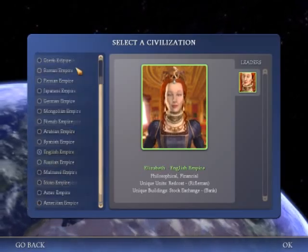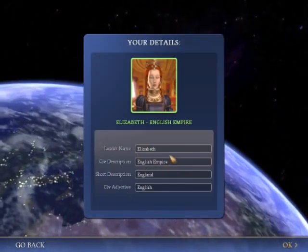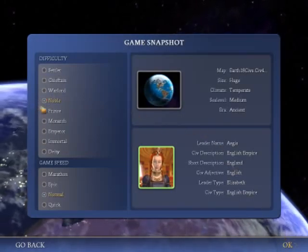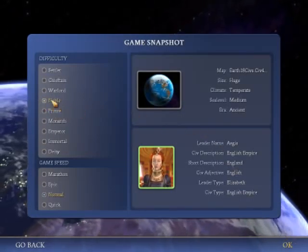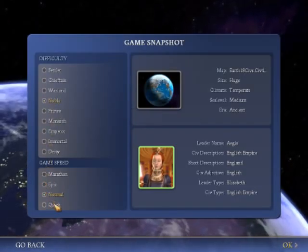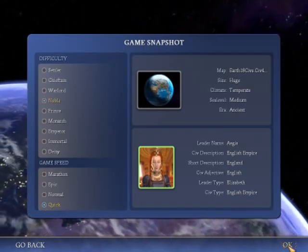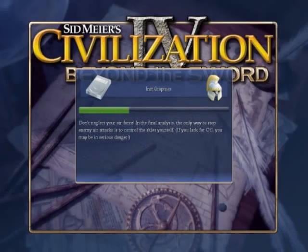I'm going to play as the English, just because I'm English and I like the spawn. I'll change my name to Aegis. I'm going to play Noble, because that's the standard difficulty. And I want to put it on quick, just because it's faster and I enjoy it more.